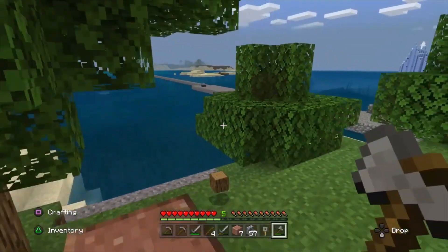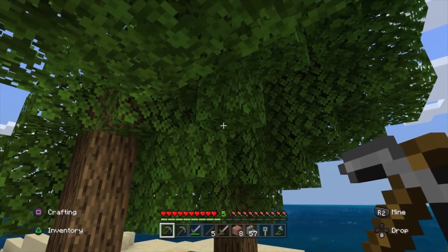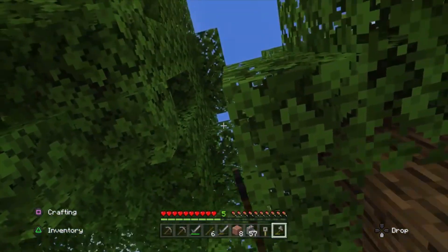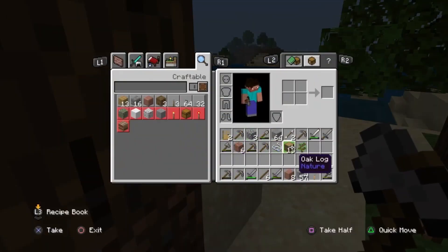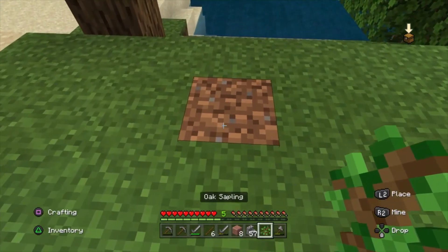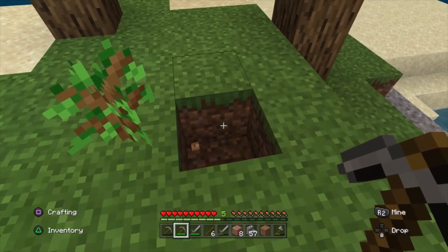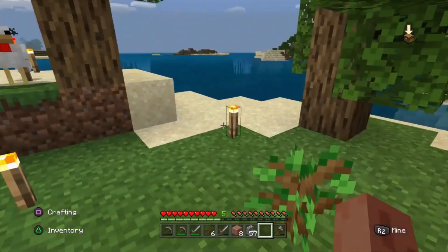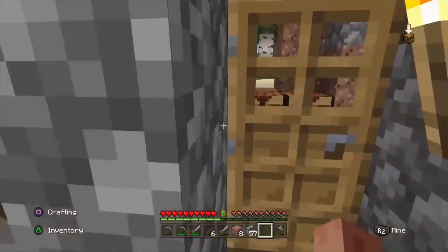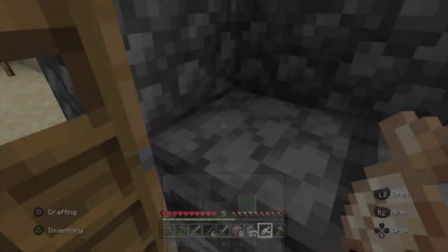Looks like we got one more tree there, but that's it. Let's see if they dropped any saplings for us — nope, none in our inventory. Let's see if we can get some foliage here. We got one sapling out of it, that's it so far. Only one sapling. Let's see what we need. We're checking out our food now — our fish is all cooked. Almost getting hungry. Some cooked salmon — very good.